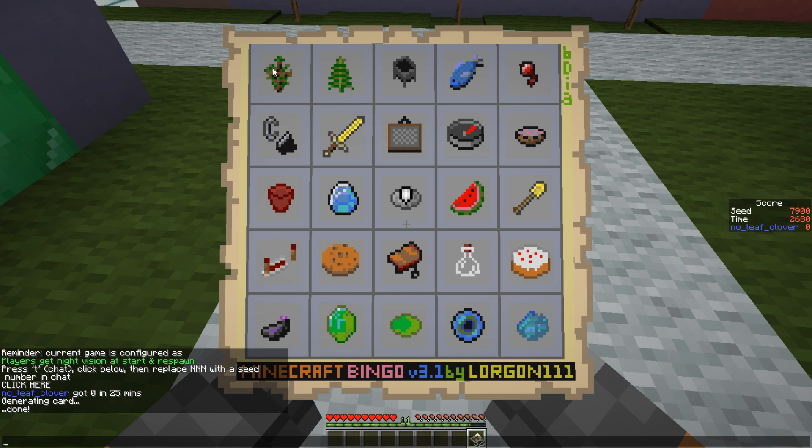Looking at diagonals — not great. This one has gold and lapis, and this one has the cookie and the spider eye. With a really lucky dungeon early, it's an option — technically one spider is enough — but getting one spider early is not very likely, so we should focus on the middle row instead.